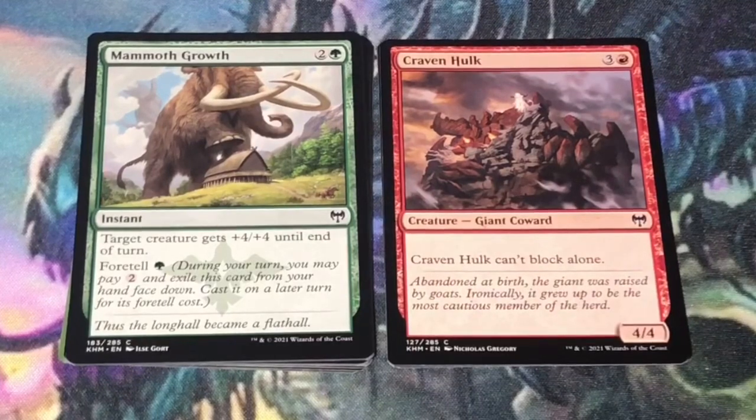Mammoth Growth — 3 mana, 2 and a green instant. Target creature gets +4/+4 until end of turn. Foretell for a single green mana. You definitely want to foretell it later in the game for a single green mana and blow out your opponent with +4/+4.